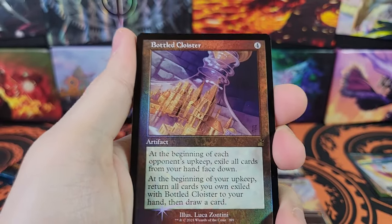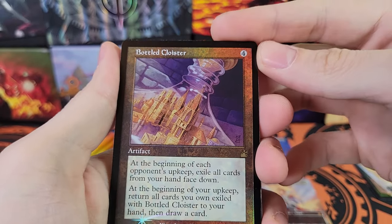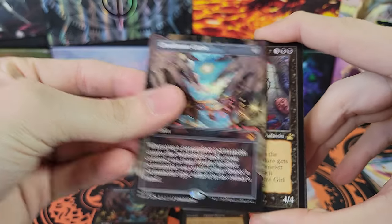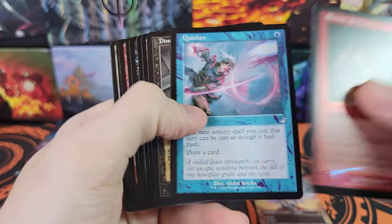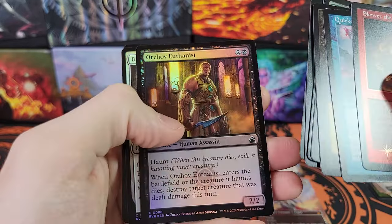Serialized — nope. Bottled Cloister — interesting, that's a Pokémon. This is the Pokémon crossover. Cloudstone Curio, another one — this time Non-Foil. Massacre Girl. And then there's the bulk. Guild Gate — I think there's a Guild Gate in every pack. Basilica Guards, Sewer Shambler.